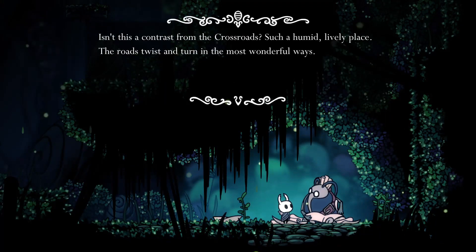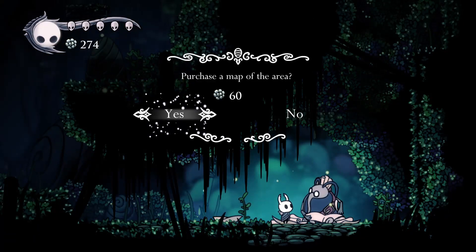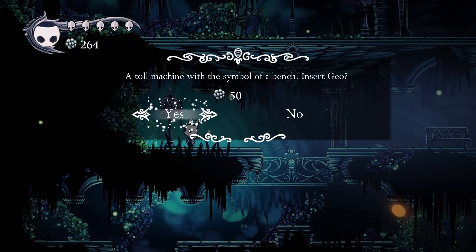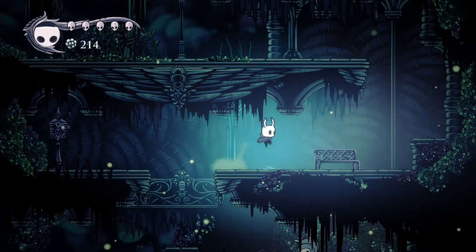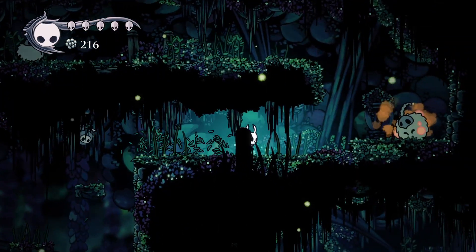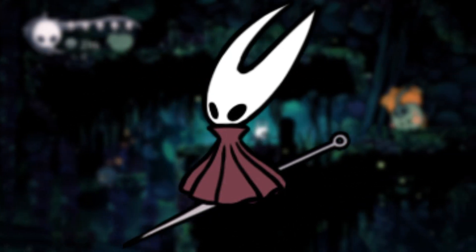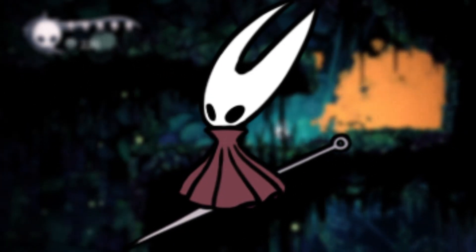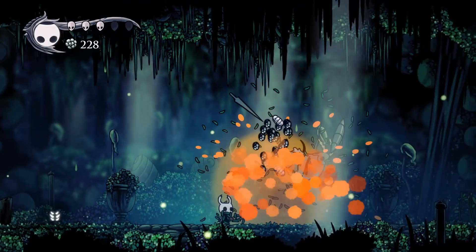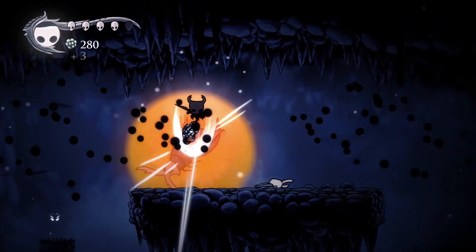Hearing Cornifer humming the same tune on repeat is, for me, a sign of safety and reassurance. With his map in hand, I paid a small fee to open a gate and unlock a bench, then worked my way up toward my next objective — Hornet, one of the main characters of the game. She's a challenging boss for someone just starting out, and when I first fought her with my inexperience I died many times. Now I couldn't afford that luxury, only stopping to kill Vengefly King on the way.